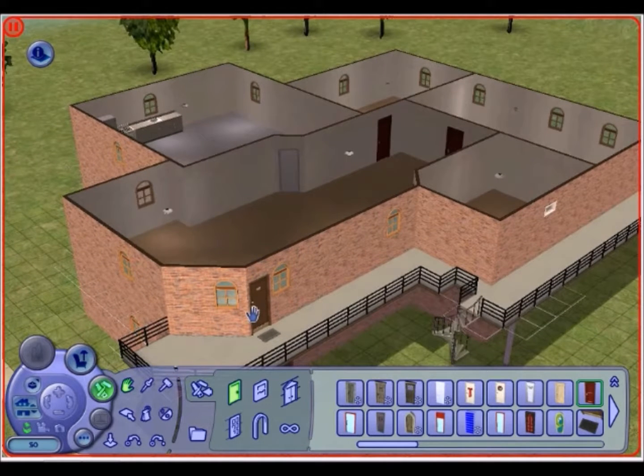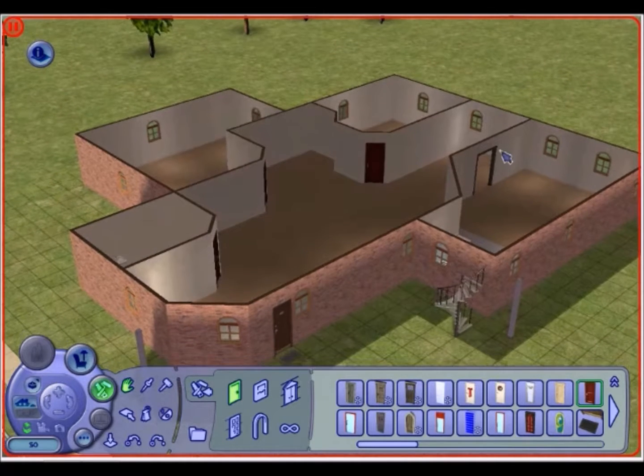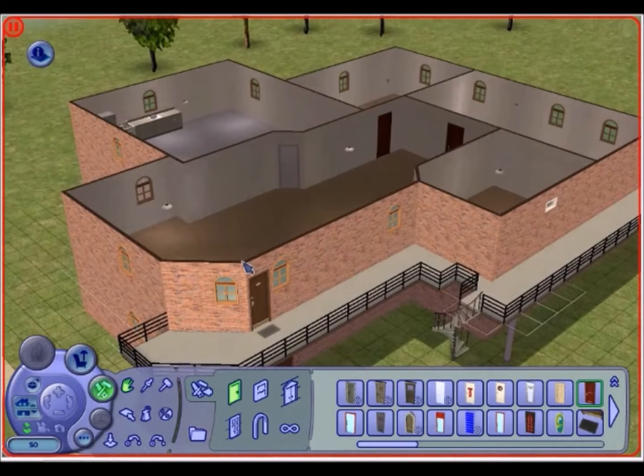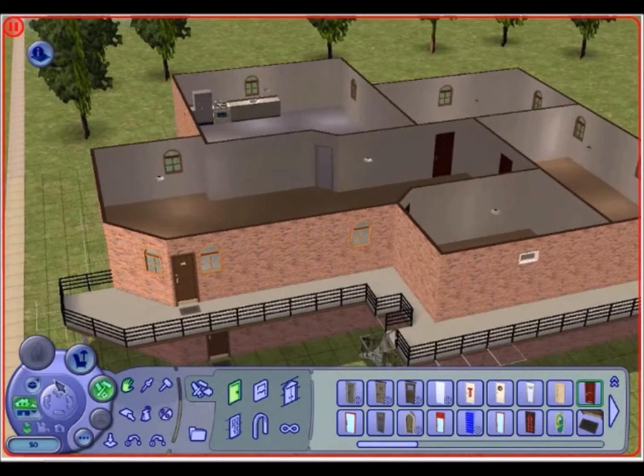I learned that the hard way when I accidentally put sliding glass doors on mine and was trying to convert the lot but it wouldn't let me. I had to go to Google to figure out what I was doing wrong, and it turned out it was just the doors. So if you get that error, make sure there are no other doors leading outside.